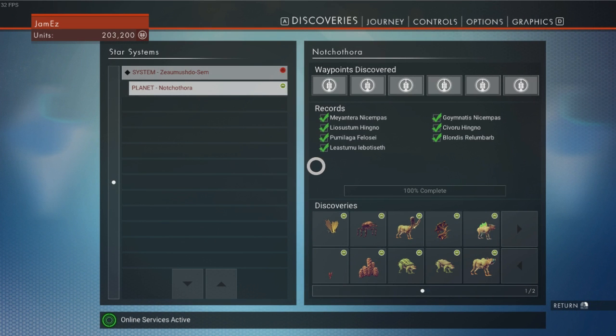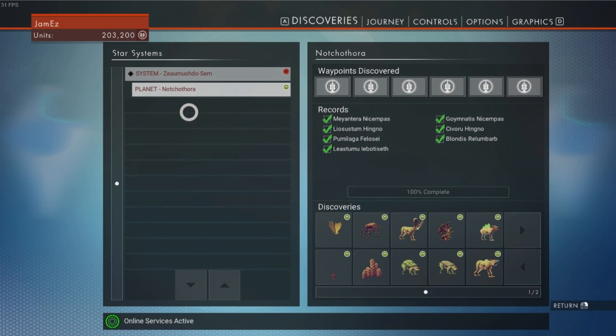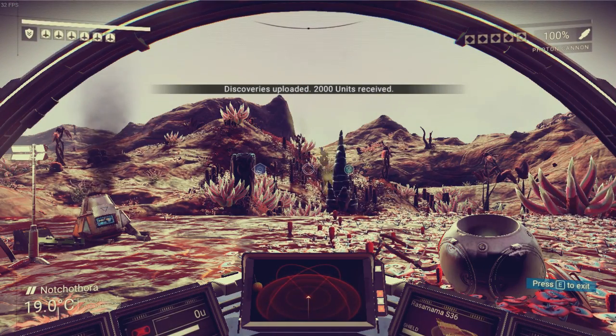Hello everyone, I'm Xantor and welcome back for more No Man's Sky. Last time we 100%ed our first planet and I named it Notchothora.